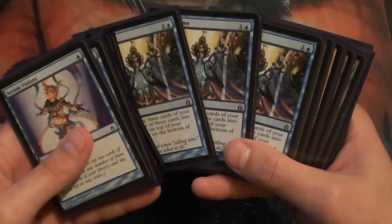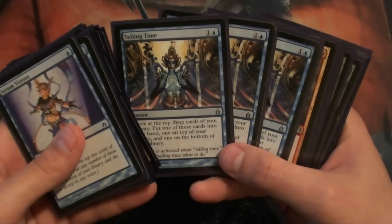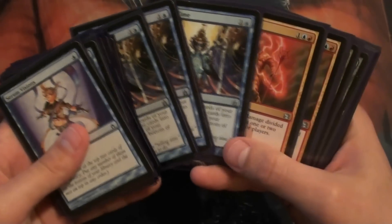Three Telling Times. Peer Through Depths is also one I've been looking at — I haven't actually played with it. But Telling Time is pretty good. You can look at the top three cards, put one into your hand, one on top of your library, one on bottom. And it's an instant.